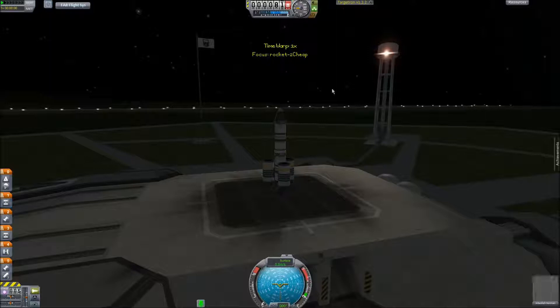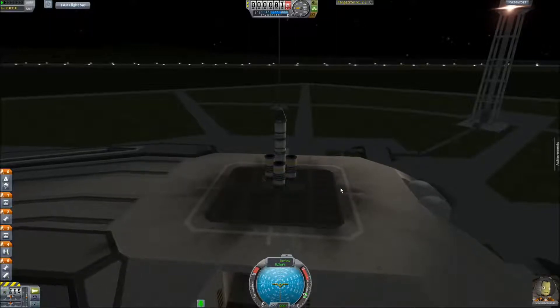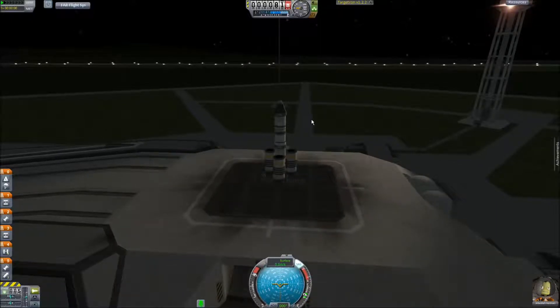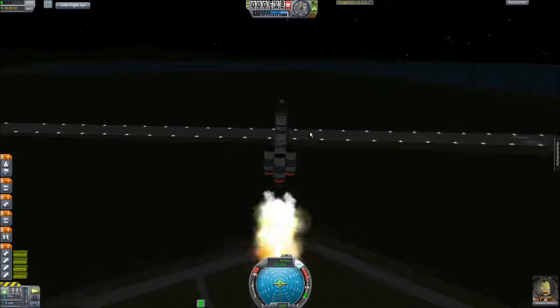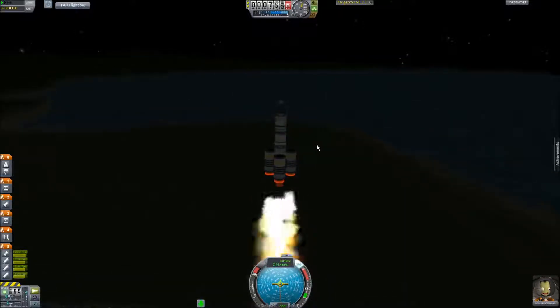Since I don't have the Gemini capsule yet, I'm not going to make a command capsule and lander — I'll just make a classic-style lander, except with landing legs. But first, I might need to grind, being that I don't have enough funds to actually go to the moon and back. This is really the most expensive craft I can create right now.